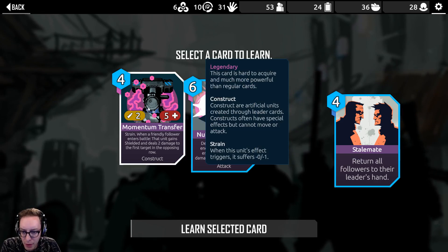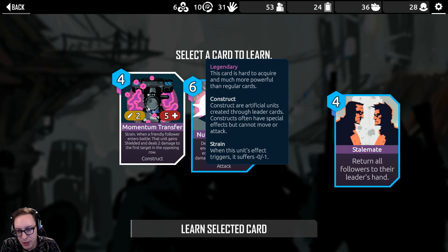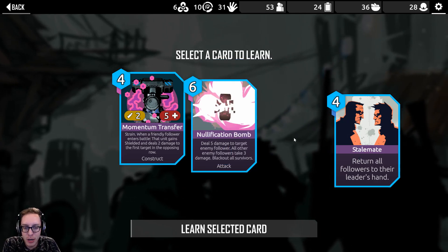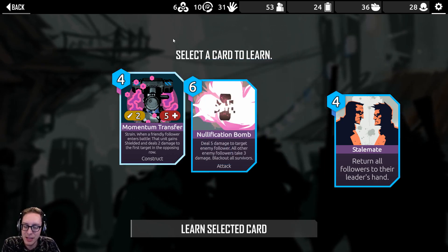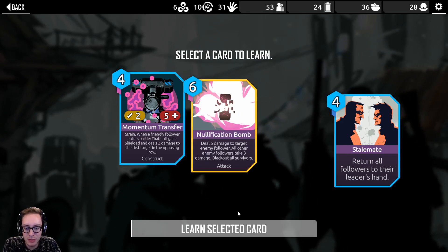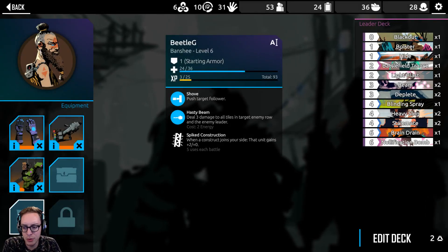When a friendly follower enters the battlefield, that unit gains shielded and deals 2 damage to the first target in the opposing row. That's really strong. We don't have it, but Crippling Mudra says all units without shielded get their health set to 2 — this would be perfect for that. Those combo well together, but Nullification Bomb just seems like a good one-sided board wipe. The other one takes too much effort to make work.